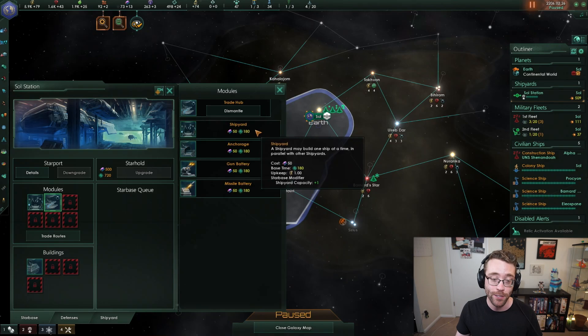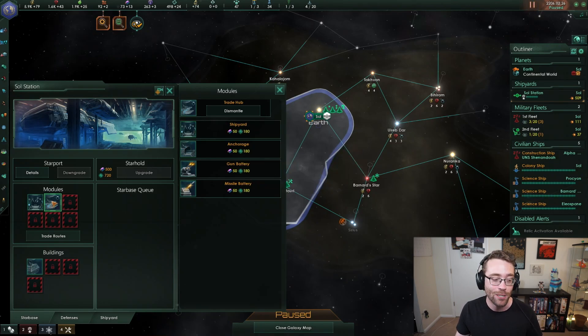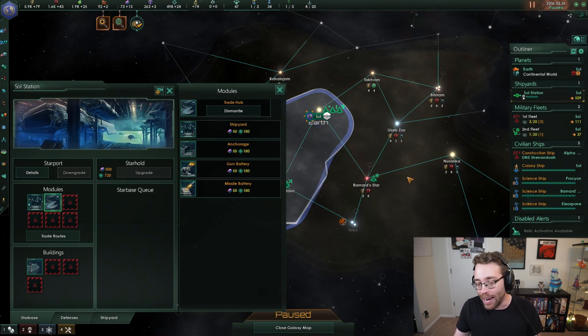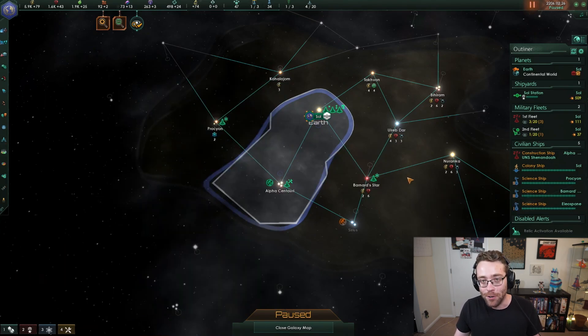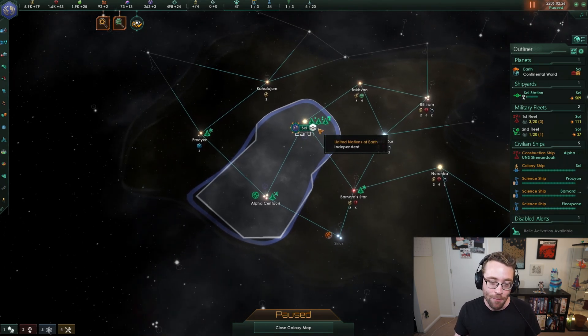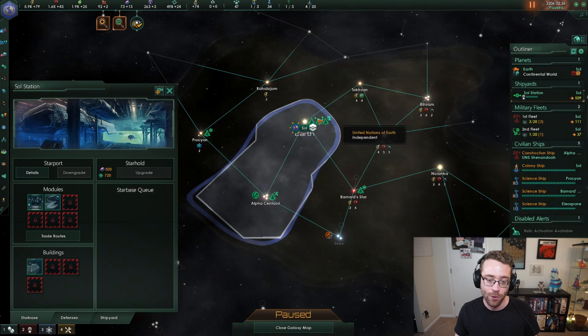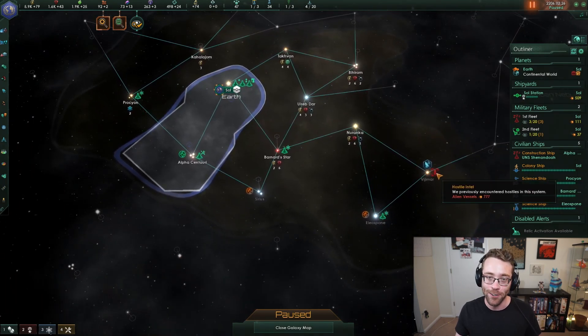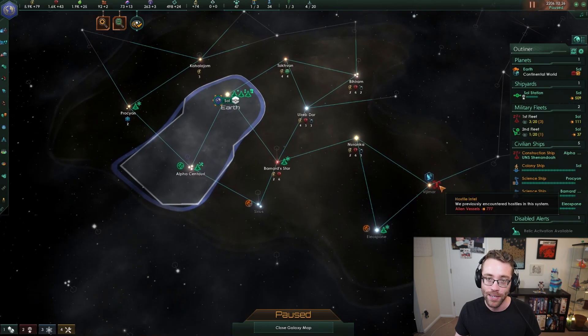But what you build on a Starbase is determined by what you need that Starbase to do - what should its function be? Maybe this is a starport that builds a bunch of ships, in which case we should replace our trade hub with a shipyard. I don't think that's the smartest decision to do in the early game - I'll explain trade and the concept of trade in another tutorial because it's a little bit more of a complex subject. For now, I'm just going to build up a couple of Corvettes and I want my Corvettes to build a fleet eventually that is larger than 777. So we're getting there. We're building them.